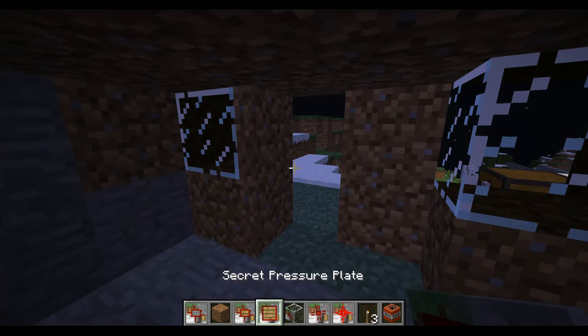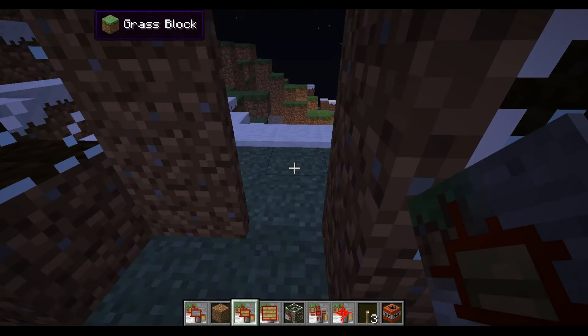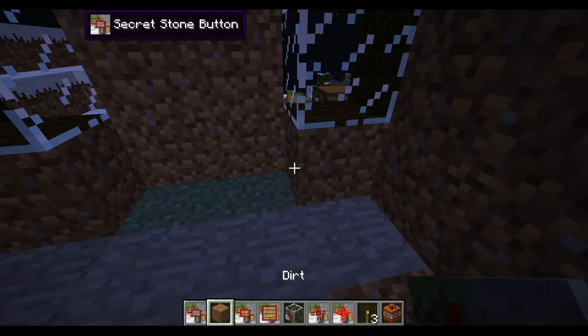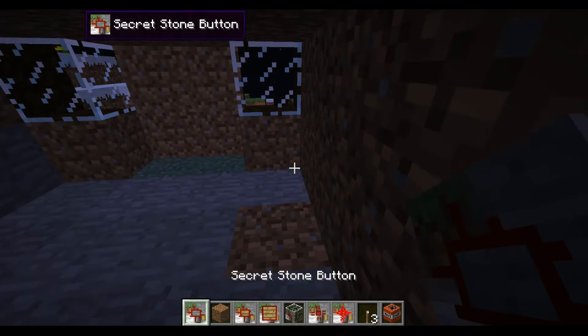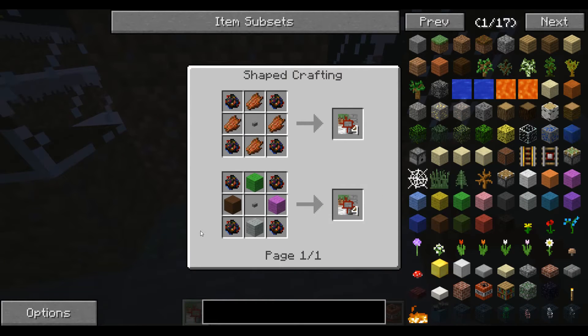Now secret pressure plate — I'm gonna guess it only responds to certain things. Yeah, I don't know, so let's just put that there. I'm guessing a stone button wouldn't have much of a difference. That's how you craft that, that's how you craft that, and that's how you craft that.